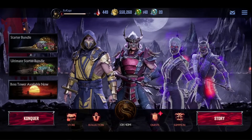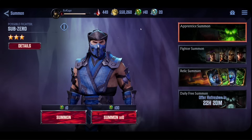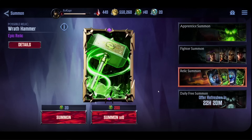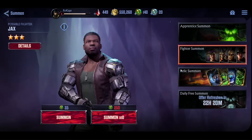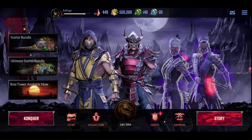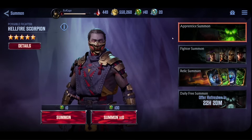We're gonna go to the summon screen and discuss which banner you should summon on. Relic summon — relics are highly important for the characters, they enhance them further and give stats, especially if you upgrade them. But in the beginning, you don't want to summon on the relic banner. We're not getting a lot of summoning material, and you can get stuck relatively quickly. Let me explain the banners. There is the Apprentice banner, and there was also a featured banner where after 80 summons you get a guaranteed character.